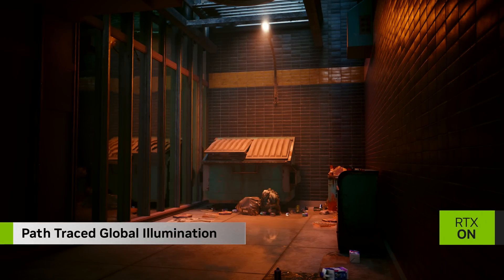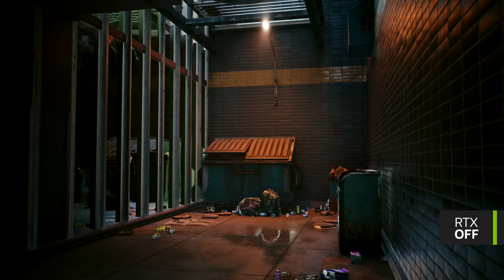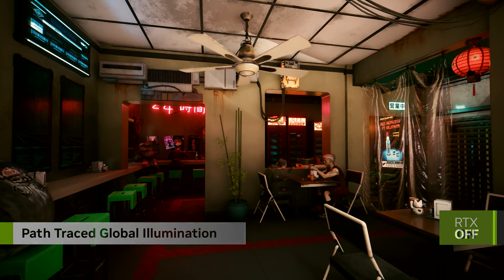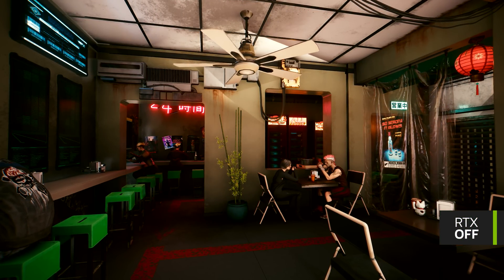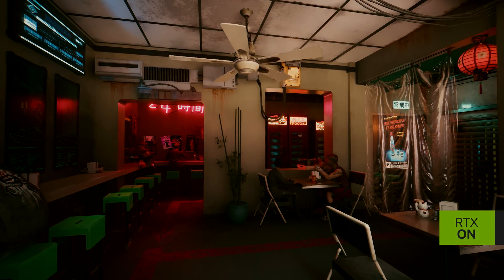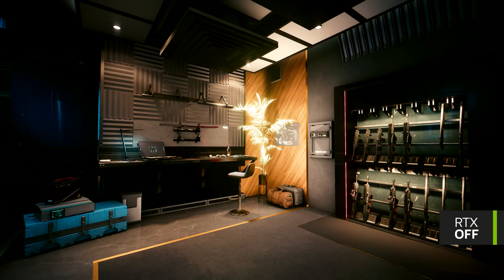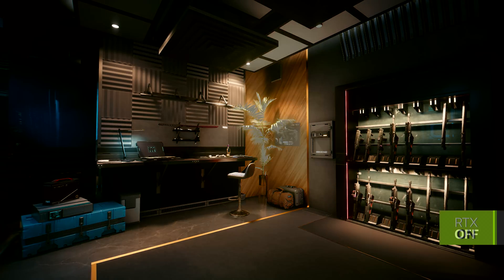With Path Traced Global Illumination, we combine multiple ray tracing techniques into a single, unified algorithm that accurately and more efficiently simulates the physical behavior of light in every scene. Now, light bounces multiple times, and we remove common issues of previous techniques, like light leaking.